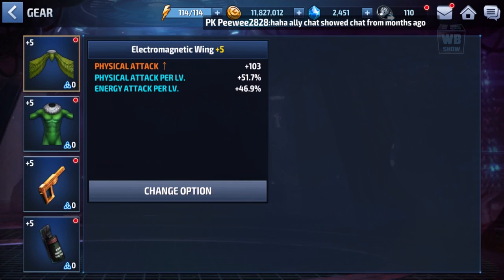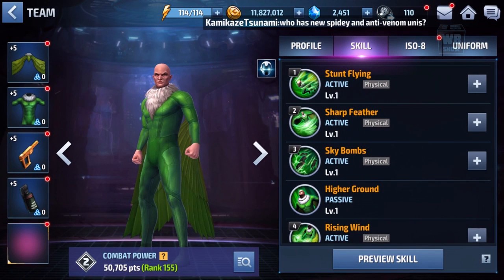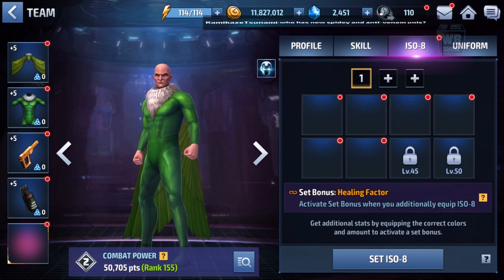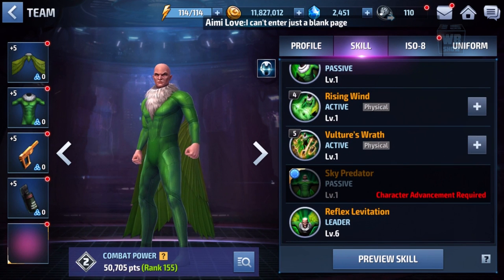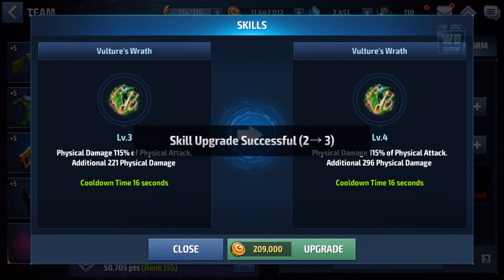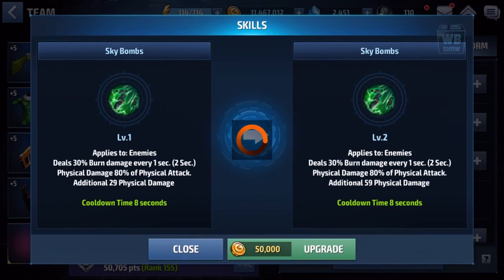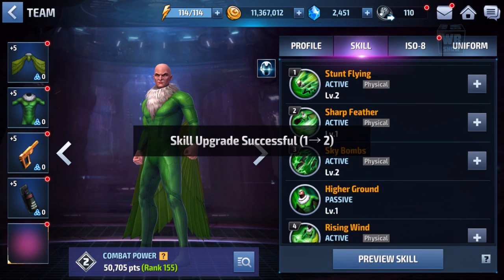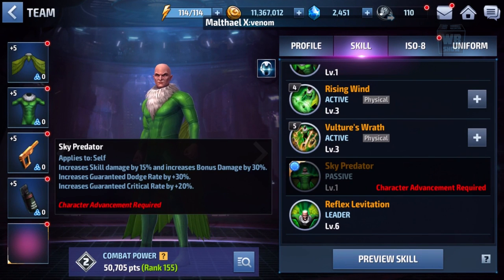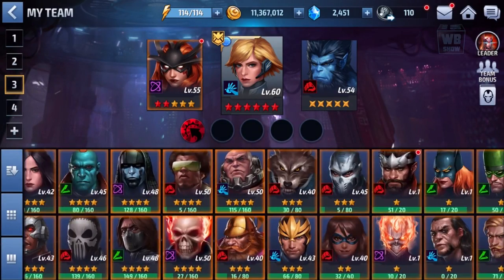He can ignore defense — that's pretty cool. He has ignore defense there as well, and we're in about 155th place, so that's nice. We'll level him up a bit. I probably won't use him that much yet — I'll probably have to take him to tier two. Yeah, increased damage, dodge rate, guaranteed dodge rate, and critical rate. That's pretty nice. Let's put him into our team now.